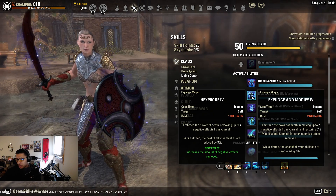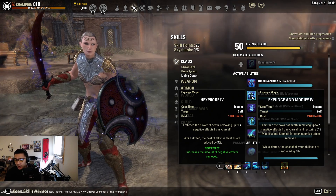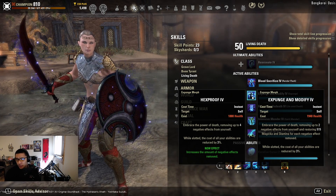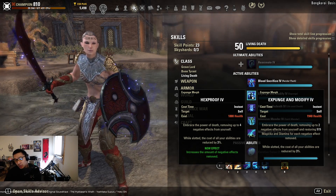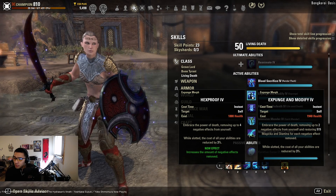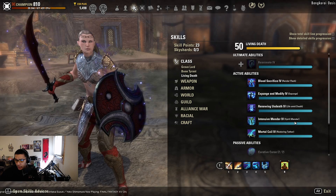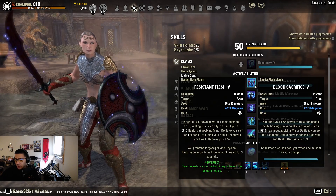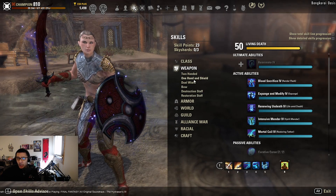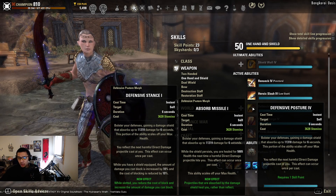Under the Living Death line, Expunge and Modify is good if you need a purge on yourself. You can also use the other morph which cleanses more negative effects and has a cost reduction to all abilities while slotted — but you're really using this for the purge, so you won't need it in every fight. It's still plenty useful in fights where you do have to cleanse.